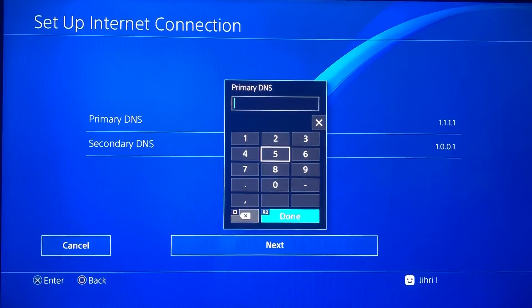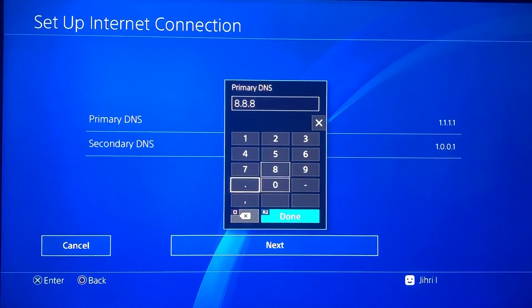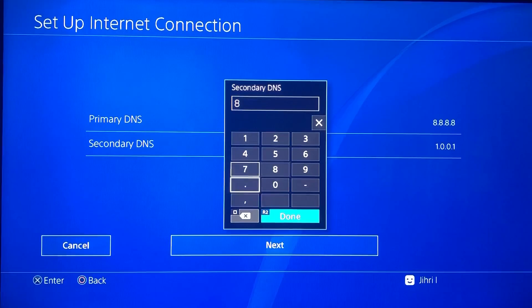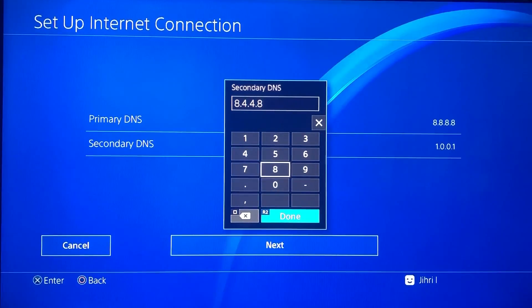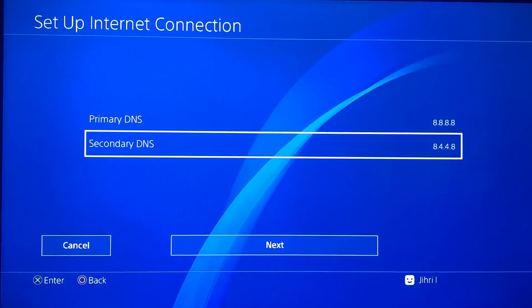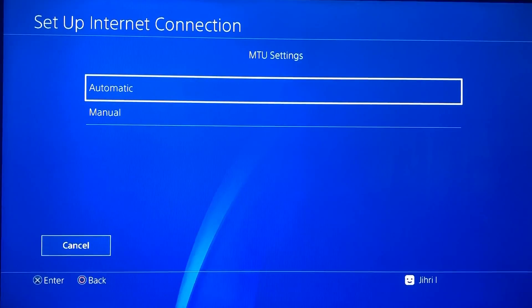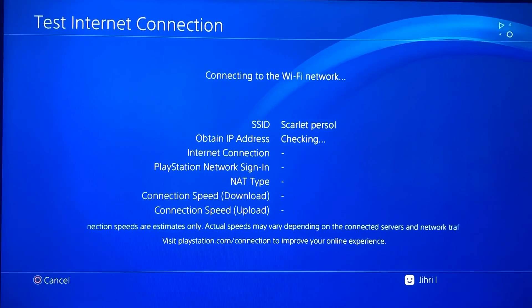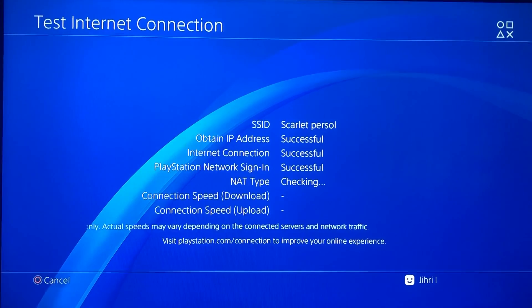I have another DNS code too that you may be able to use. The primary DNS is going to be 8.8.8.8, and the secondary DNS is 6.4.8 — and set to Do Not Use. Just so you know, the 8.8.8.8 DNS code is the DNS code of Google.